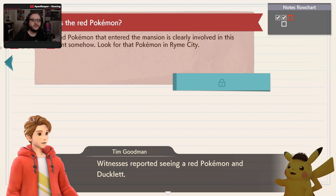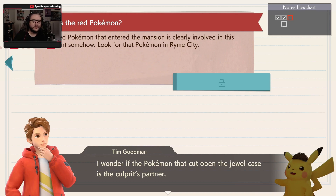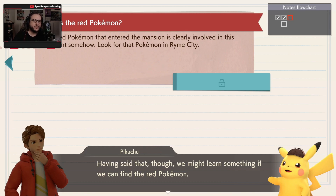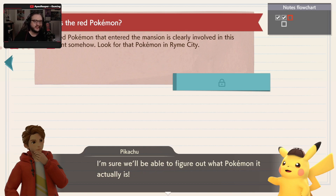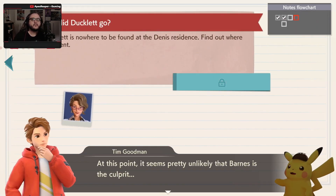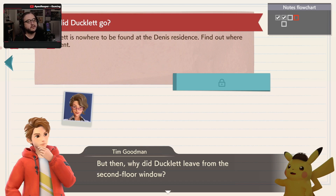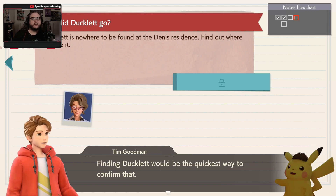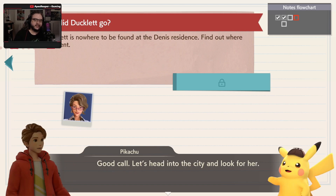Witnesses reported seeing a red Pokemon and Ducklet. I wonder if the Pokemon that cut open the jewel case is the culprit's partner. Makes sense, but no such human has been identified. Ducklet is nowhere to be found — we should search the residence and find out where she went. At this point, it seems pretty unlikely that Barnes is the culprit, but then where did Ducklet leave from the second-floor window? Finding Ducklet would be the quickest way to confirm that. Good call — take it to the city and look for her.